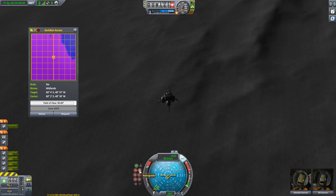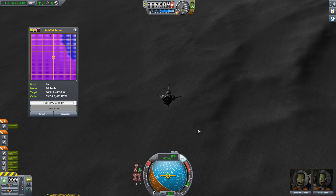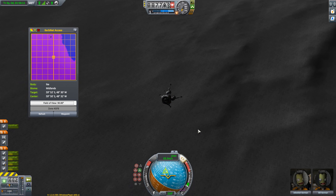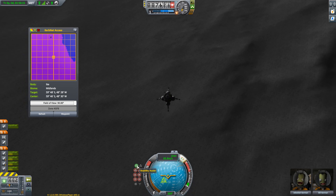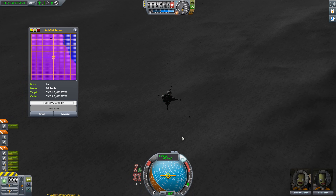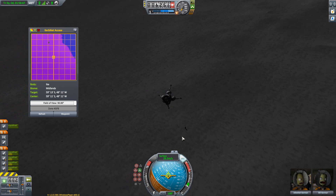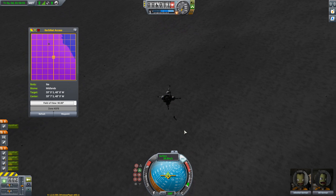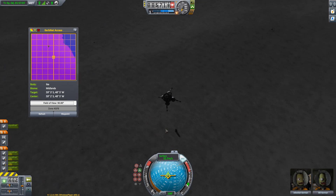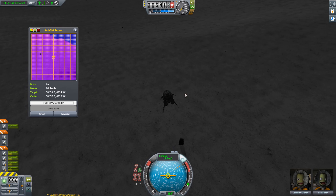At this point, the eagle-eyed among you should be able to spy the anomaly. This is on Ike, which hasn't previously had a surface anomaly for a while. Of course, it had the magic boulder, which was even harder to find than your regular anomalies because it wouldn't stay still — you couldn't just go to standard coordinates and find it. Anyway, I'm now moving in. Now you've seen me find it, I'm just going to time accelerate down and bring it in. And you can see it's another monolith.